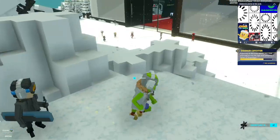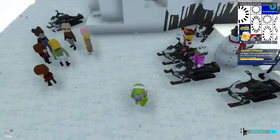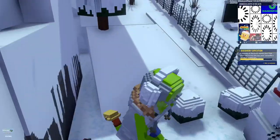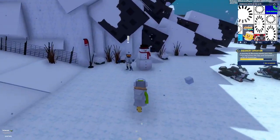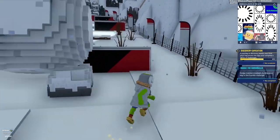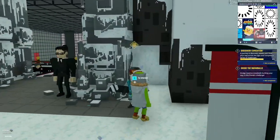We get our fourth snowflake. Next we have to dodge snowballs - the first time I played there was only one coming at me and it was too easy. Now there are more coming, so don't drop anything.